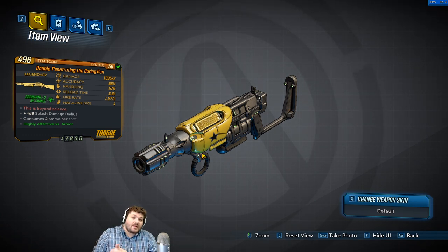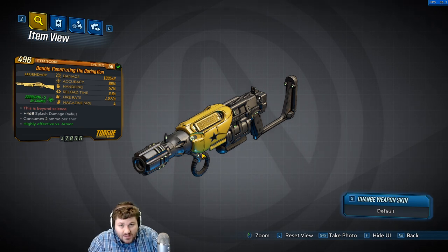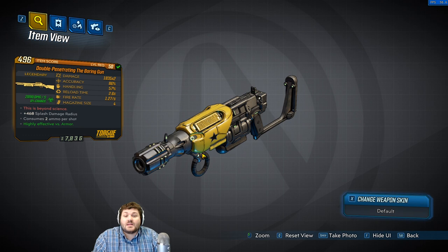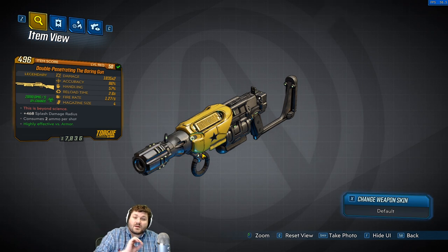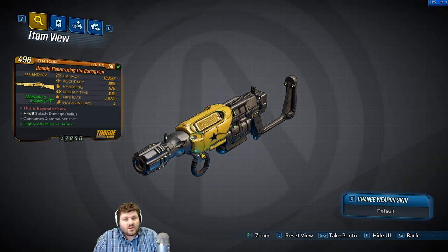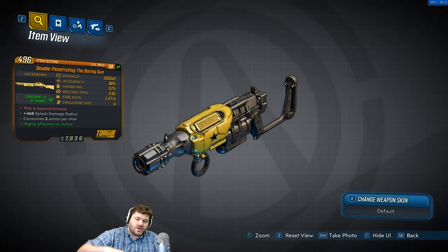Now what makes this shotgun a legendary you might ask? It is this red text that says 'this is beyond science.' This reference — I've heard people say it's a reference to Elon Musk but it is not. It is supposedly about a 2018 Bollywood meme that had 'this is beyond science' at the bottom. That is courtesy of the wiki, so if it's wrong you can go blame them and then me for spreading the information, and if you know better put it in the comments below and educate us all.